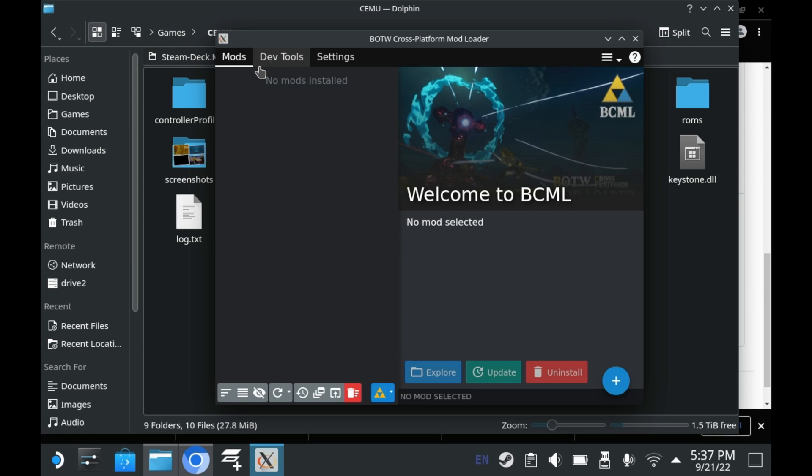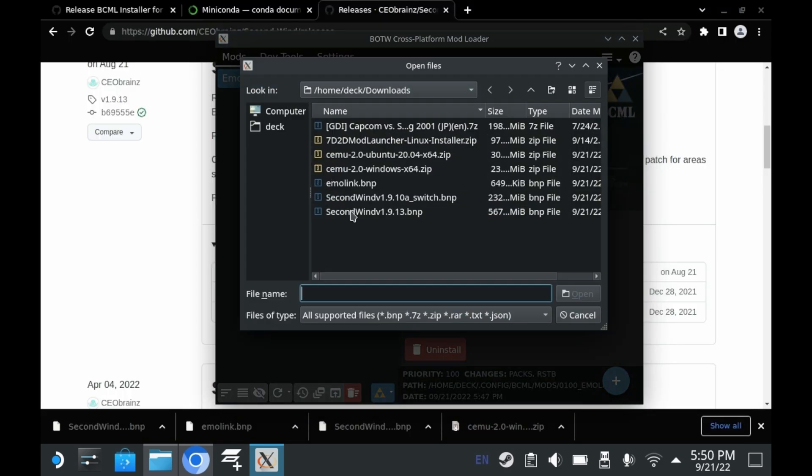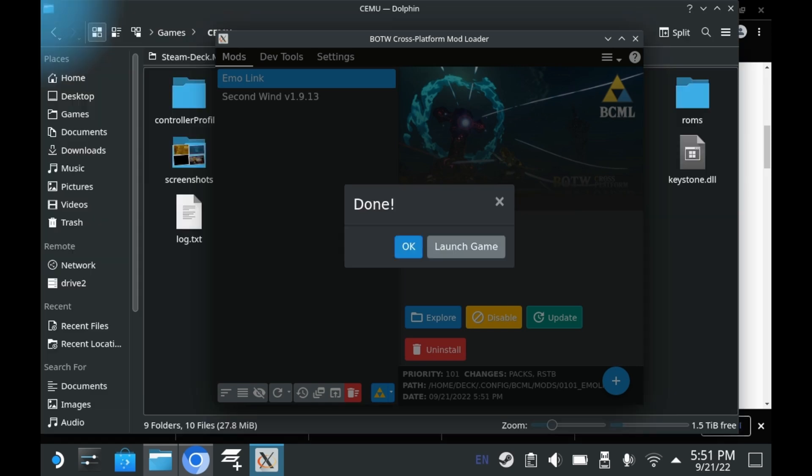And now you're ready to install some mods. To install mods, you'll want to click on that bottom right icon right there, and select whatever BNP file you installed. Sometimes mods will have separate Switch versions and Wii U versions — be sure to download the version that's appropriate for you.